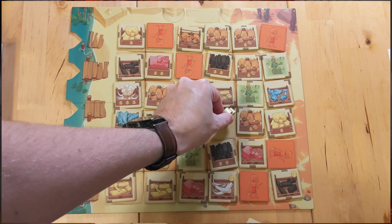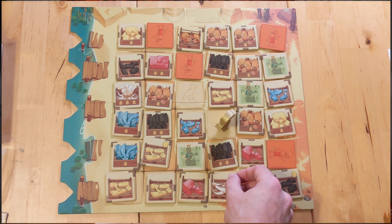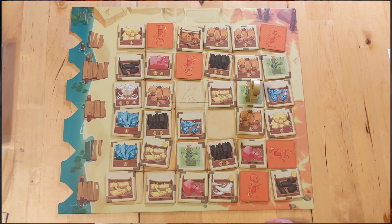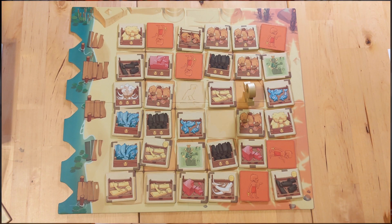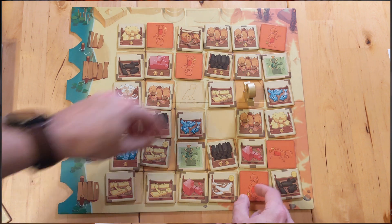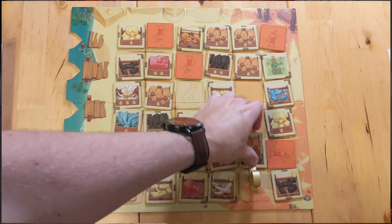On your turn you can play a character, play a set of tiles, or collect a tile from the board. There will be an Ankh symbol pointing at two different tiles, and you are only legally allowed to take one of those two tiles into your hand. But if you want something further down the row — further down the market — you can push those other tiles out of the way, put them into your corruption pile, and take the tile you really want.